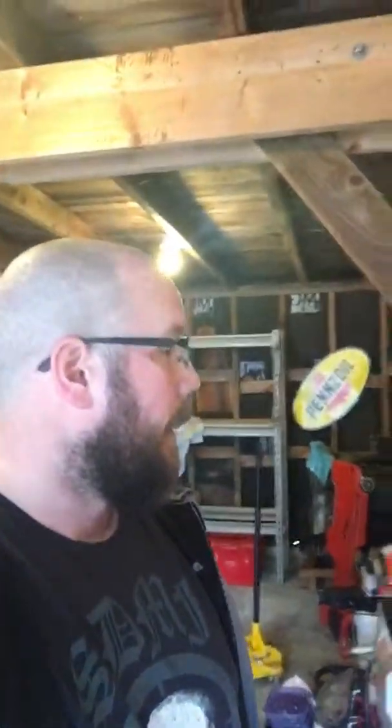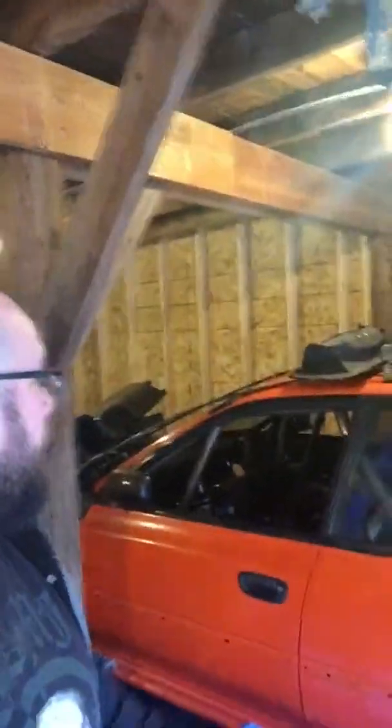I've decided to do the bay and the cage in a sick gold — most people know it as Brembo gold. And for the body of the car, orange is going away, goodbye. I hate it, never liked it. I'm going with a Nissan Skyline Midnight Purple. It's dope as fuck, so I'm kind of excited about that.